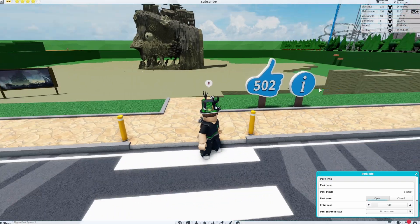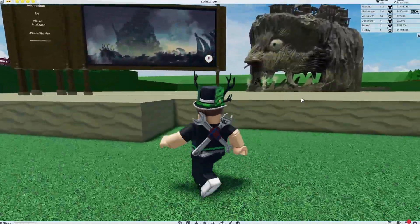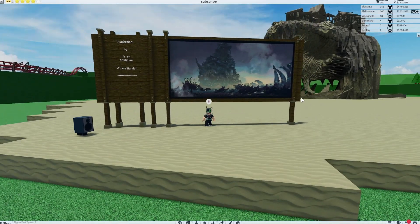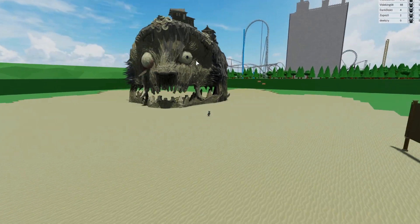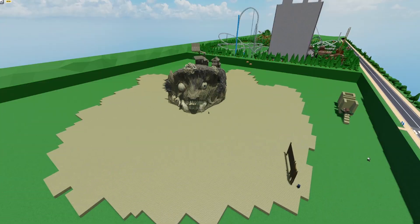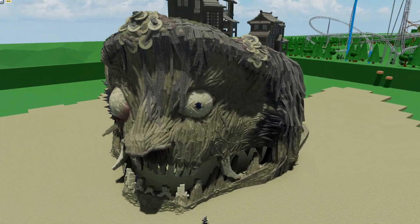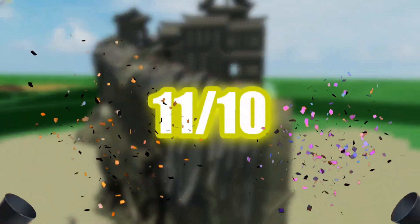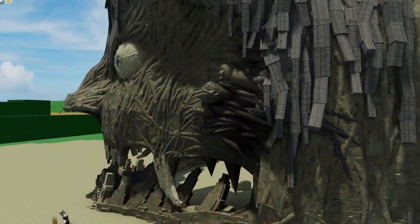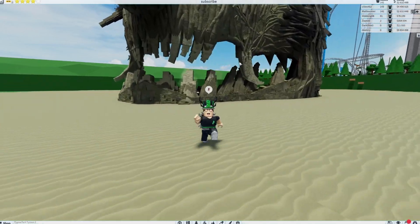All right guys, we are at the next park here, and this is one by Decra. Look at this — this dude is in my building group, and he is insane, he is actually crazy. This is a work of art. How was this made in Theme Park Tycoon 2? Decra, you're an insane builder. Decra is so awesome. Obviously I've got to give this an 11 out of 10 because this is amazing. It's not done just yet, but I want to see this done.